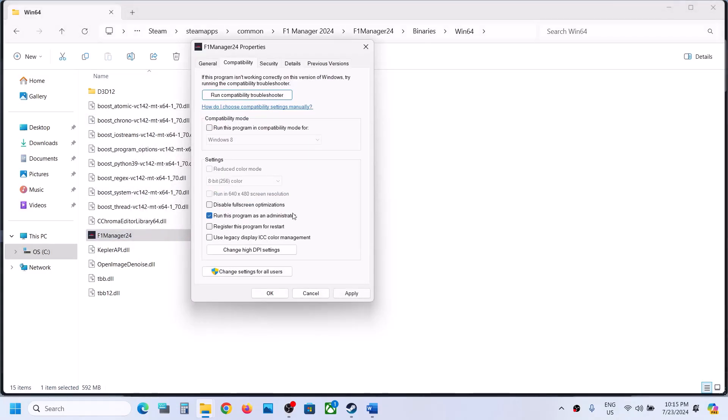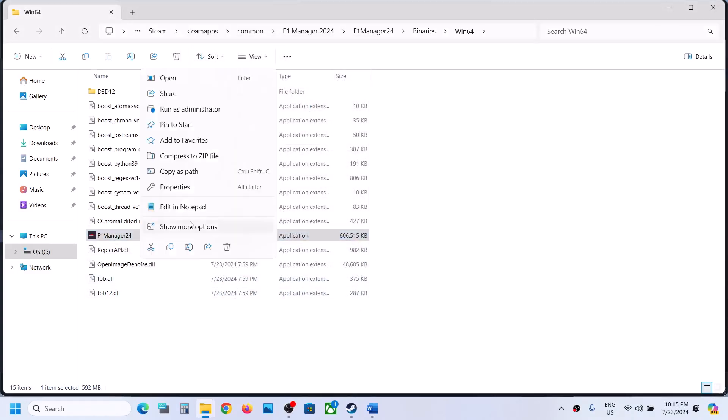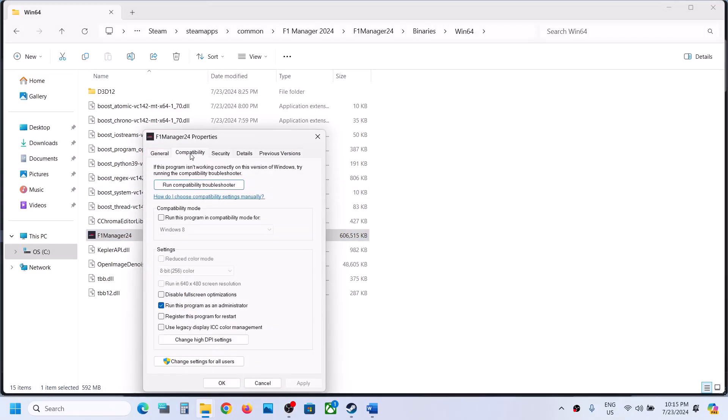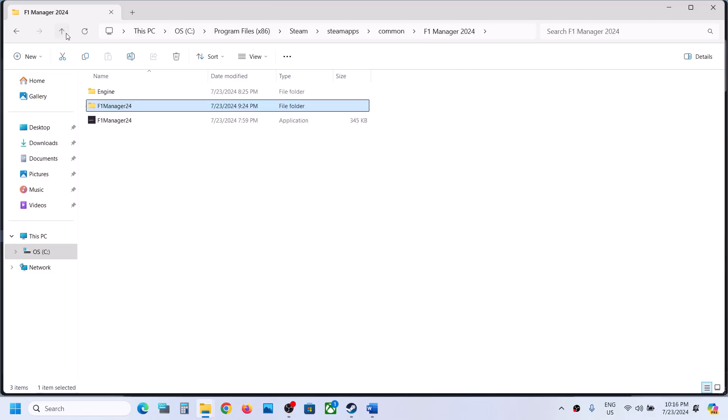Select the exe file, right click, select Properties, go to the Compatibility tab, and put a check on Run this program as an administrator. Hit Apply, click OK, then double-click to launch the game. If that does not work, go back to Properties and select Windows 8 compatibility, hit Apply, click OK. If still not working, try Windows 7. If still not working, enable Disable full screen optimizations, hit Apply, click OK, and launch the game.